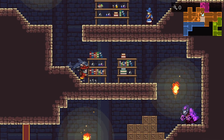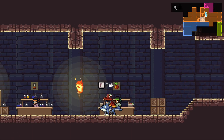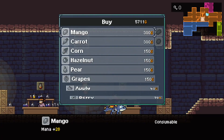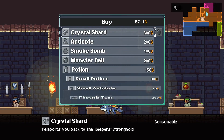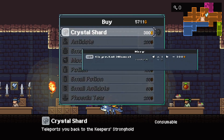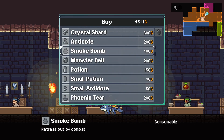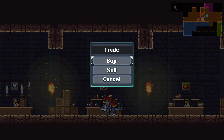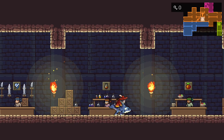Next thing I want to do is hook me up with some supplies. Let me check what's here. Mango and Carrot - good to know. Crystal shards - I use a lot of those. Only the small potions are available now. None of these are good.